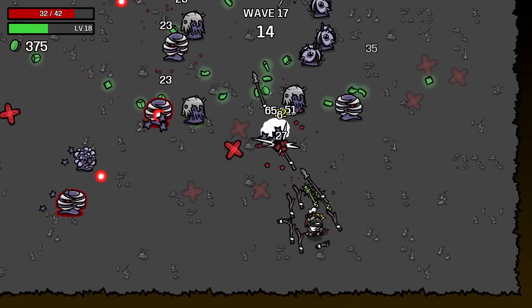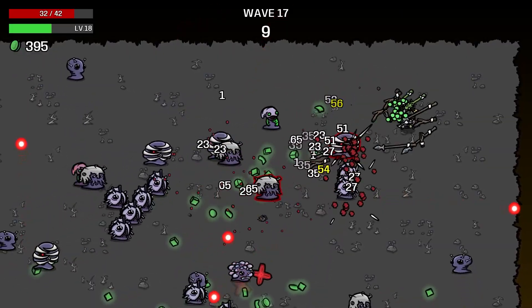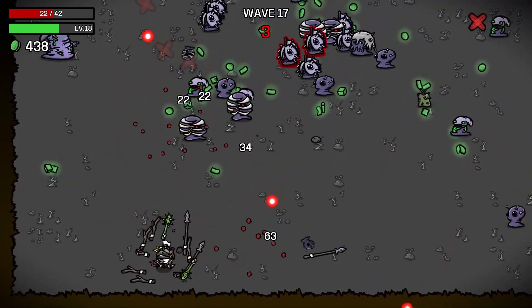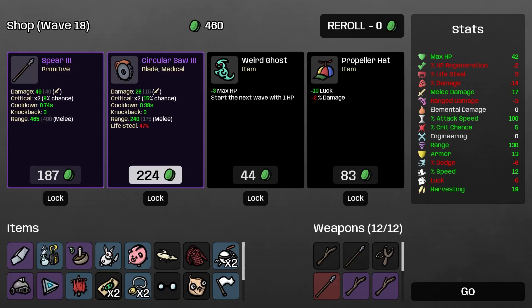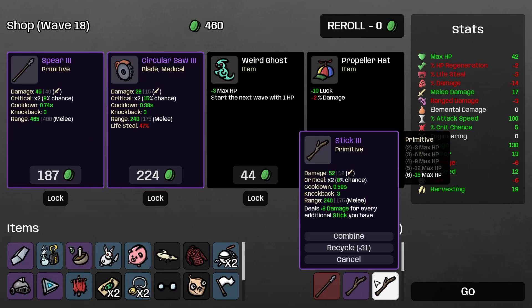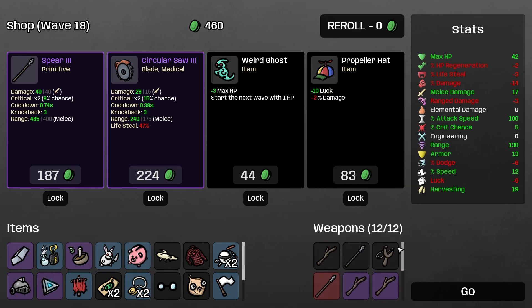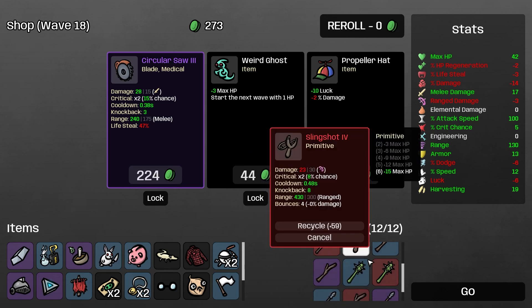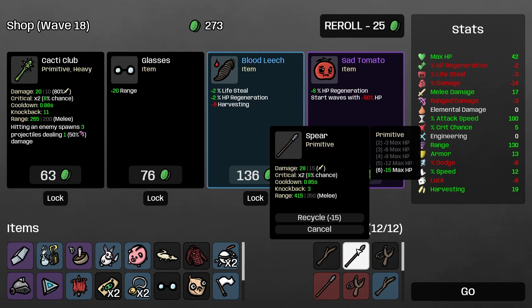Not doing too bad overall. We need more trees - maybe I should get the tree item to make them spawn more often. 460 gold - we're going to get a spear 3 after combining. I don't think we can combine those though, so I'll have to combine some sticks. Stick 4 achieved - it deals 10 damage for every additional stick that you have. Another cacti club opportunity!